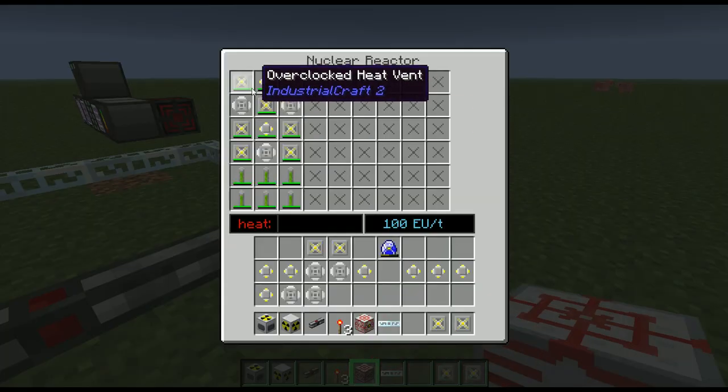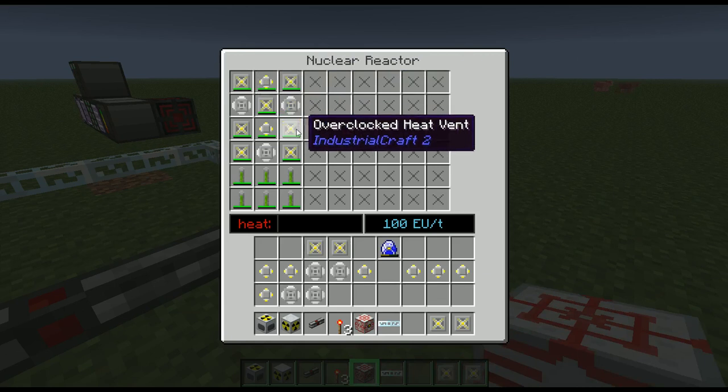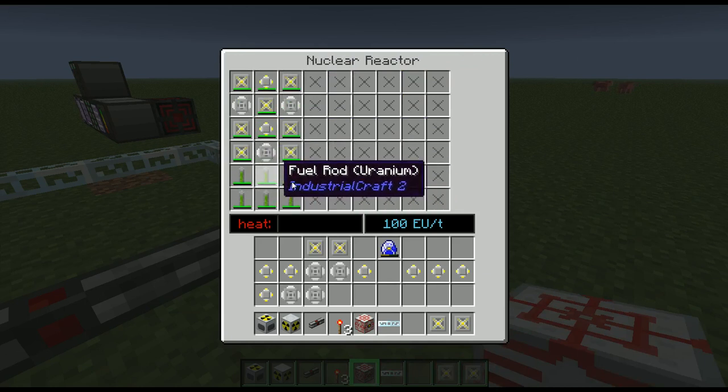What we have here is a basic nuclear reactor setup with overclocked heat vents here, component heat exchangers here, some component heat vents here, and our six fuel rods of uranium. This is a really basic reactor setup.